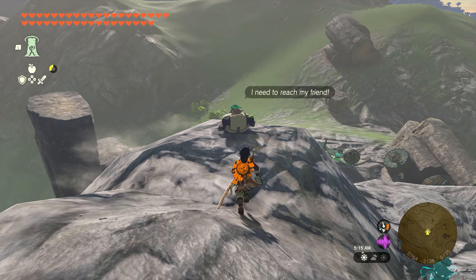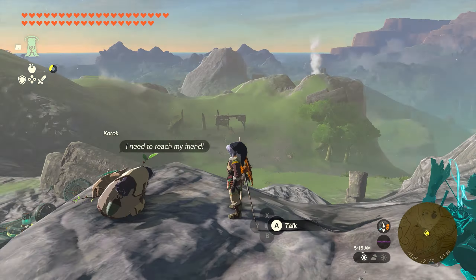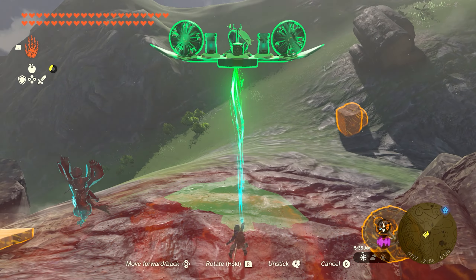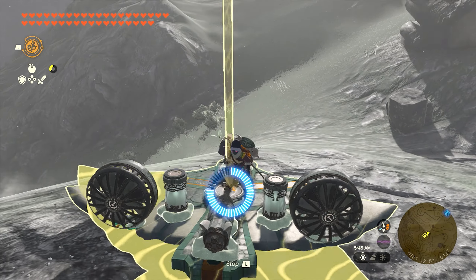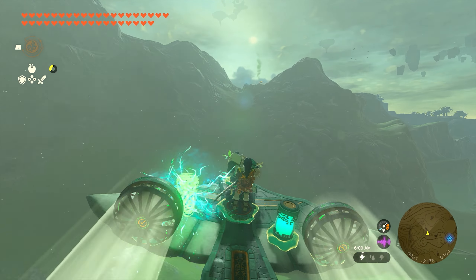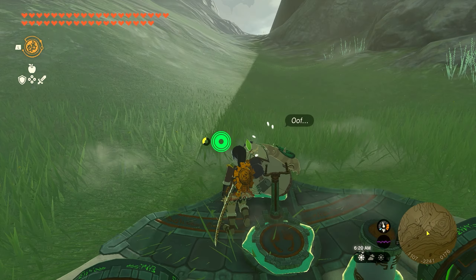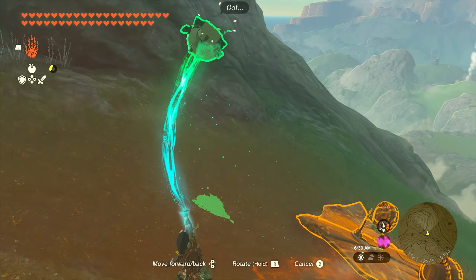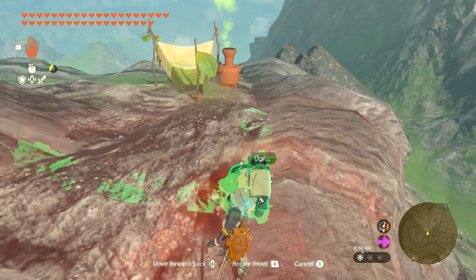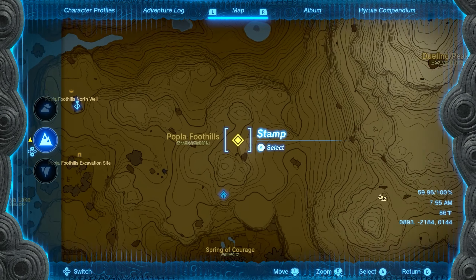Seeds 17 and 18 are going to be found together over by the Popla Foothills. You're going to find a little Korok buddy up on the rocks and you need to take him all the way over to these mountains — pretty good distance, so you're going to need an airplane for this one. Attach him to it, use Recall to get up in the sky, and fly across. As you fly toward the mountains you'll start to see smoke at the top — fly up and drop him off. Once you get him up there you'll be able to get your next two seeds.